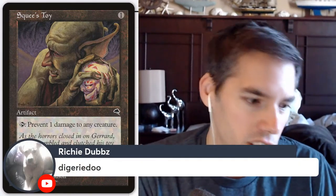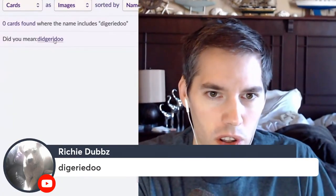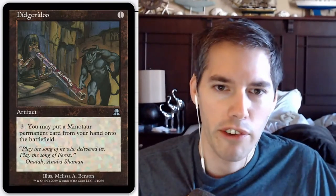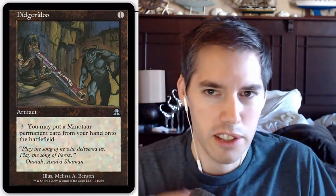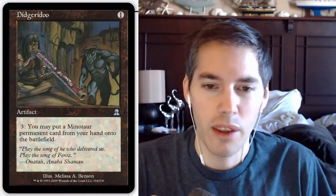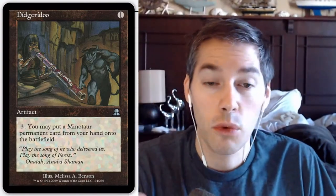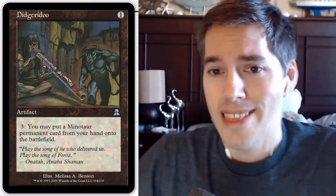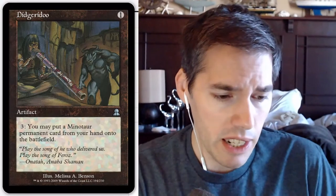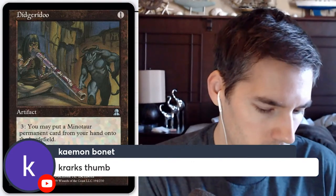Didgeridoo — you know what, this card is probably a really good spec. By today's standards it doesn't do a whole lot, but one day when good minotaurs come out, Pleasant Kenobi will have a new updated version of minotaur legacy tribal. Pay one artifact, then pay three: you may put a minotaur permanent from your hand onto the battlefield. The price goes up and down because right now there are no good minotaurs — but the day they print good ones, this card will skyrocket. It'll be like Show and Tell for minotaurs.